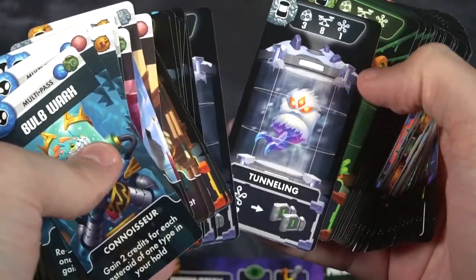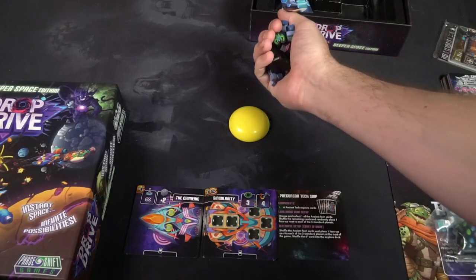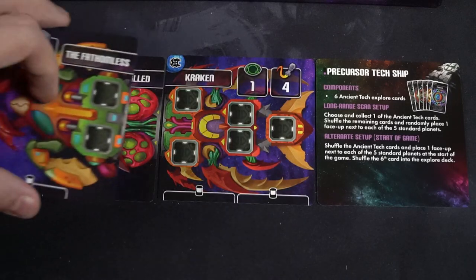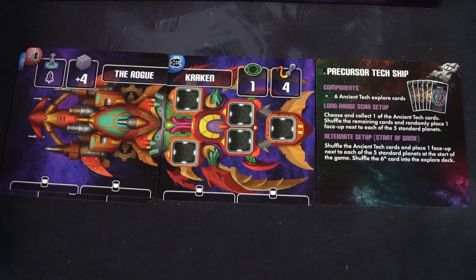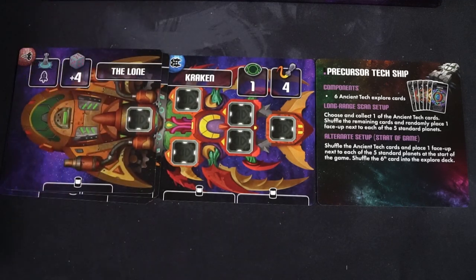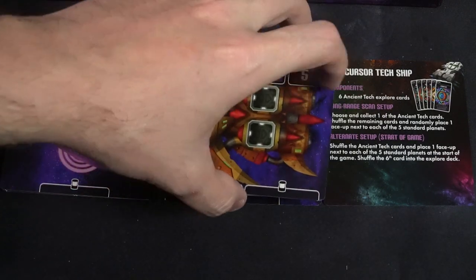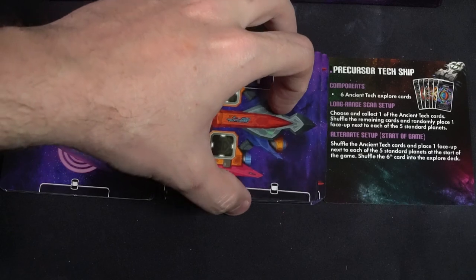You'll be using either multi-passes or specific little characters that benefit you throughout the game. Don't forget, this game comes with a ton of bits. There's a Sun — that's where you start the game. When you drop all the bits down, they fall everywhere. You'll have credits which you'll need as currency, and then your ship parts that you'll put together. This is basically the range your ship can go, and each ship has its own unique range in the game.